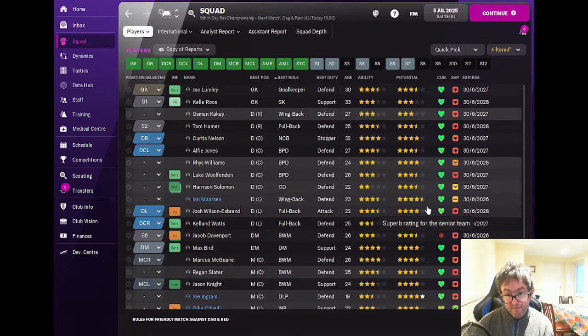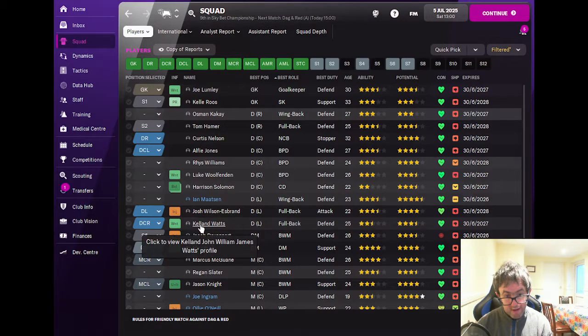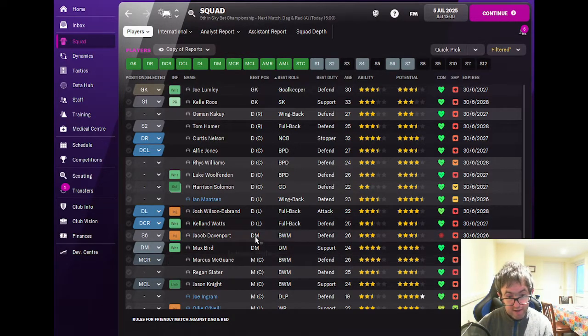At left back: Ian Martin, three and a half star current ability, four and a half star potential, 23 years of age; Josh Wilson-Esbrand, three and a half star current ability, four star potential, 22 years of age; and Callum Watts, listed as a left back but more naturally a centre back, two and a half star current ability, three and a half star potential — he is on the transfer list and we're looking to move him on.